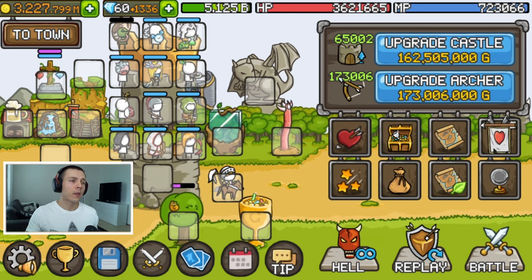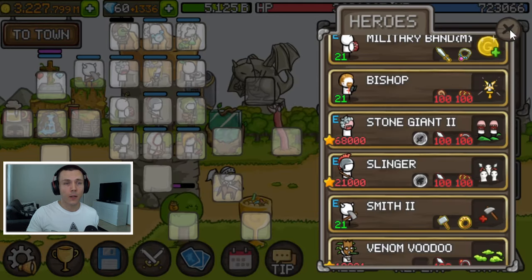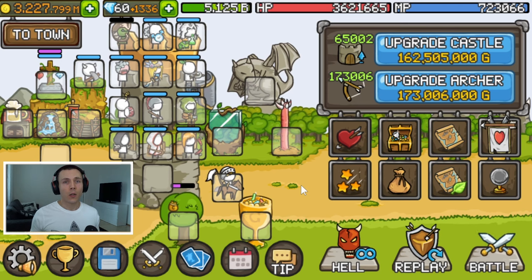If you have the 13th hero slot purchased, it helps a lot — you can include all four gold-boosting heroes and still have one healer, such as Smith, in your build. This is a huge help. If you haven't purchased it, you'll have to figure out how much you can handle.